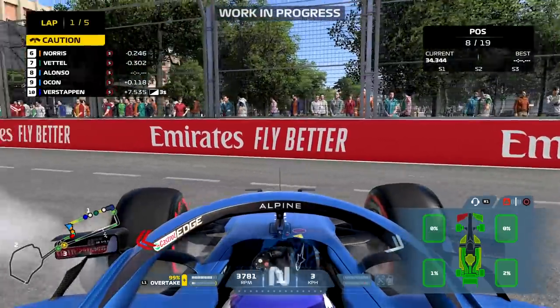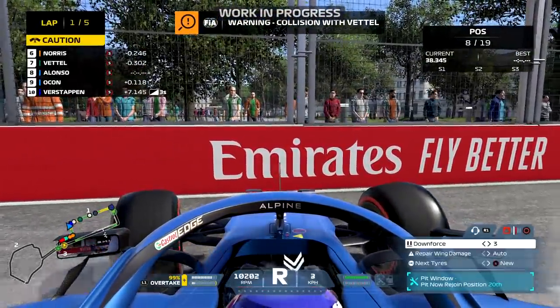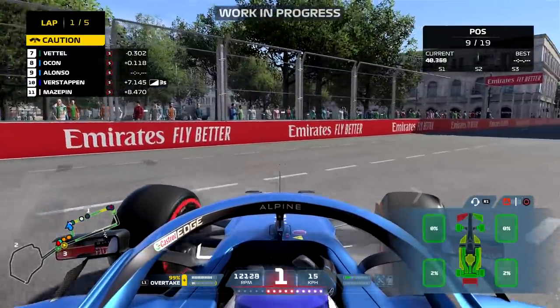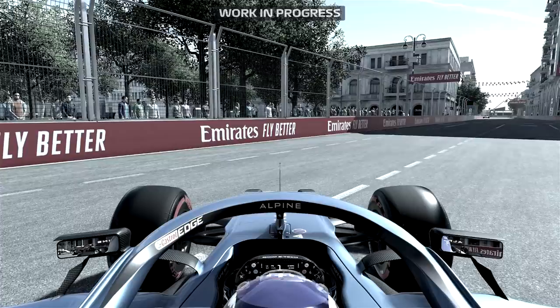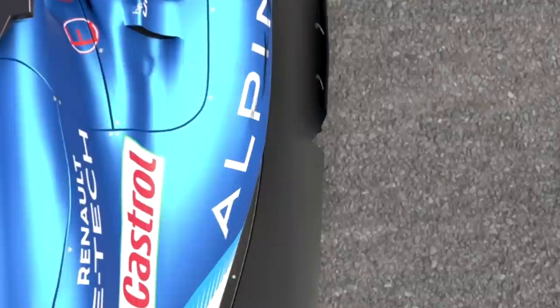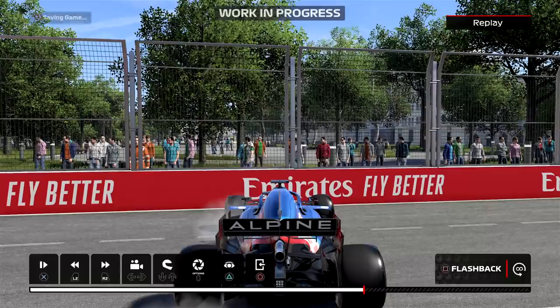We're going to continue on. I'll just try and crash into as much stuff as possible — and BAM! We've damaged the rear wing there. You just saw it turn yellow and now it's turned red. And if the rear diffuser turns red or the rear wing turns red, you are out of the race — it will DNF you. And as you can see, there's visible damage on the actual floor itself from earlier.